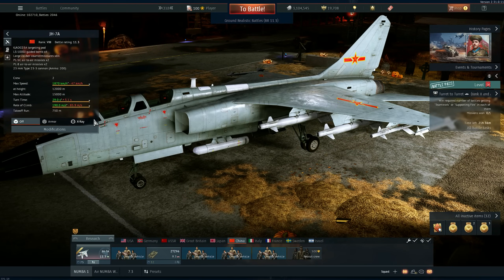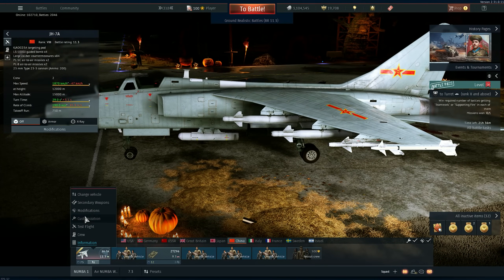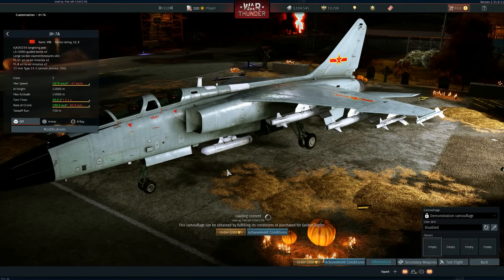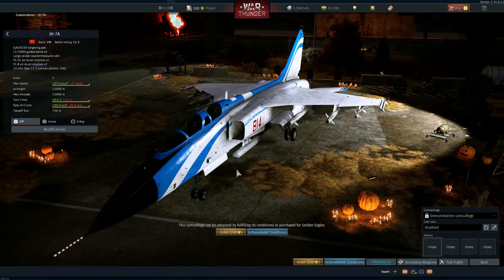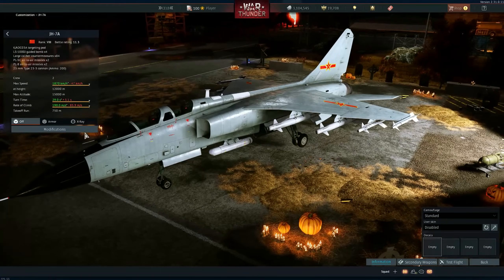We're going to test fly it. There are no skins — oh wait, actually it does have a skin. Once I entered the game it didn't have it, but now it does. It's a demonstration skin — pretty cool, not an ugly one. I like the normal one too.